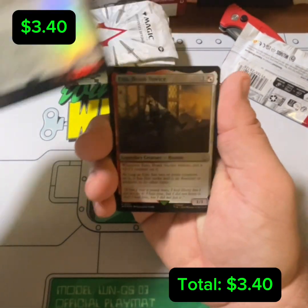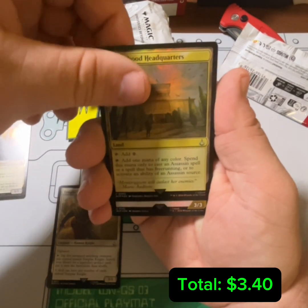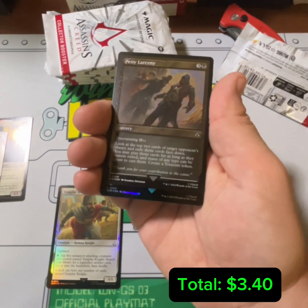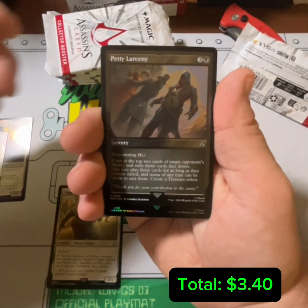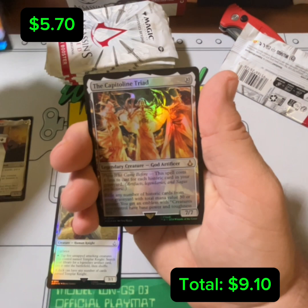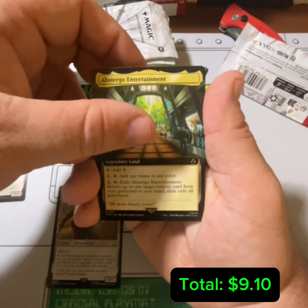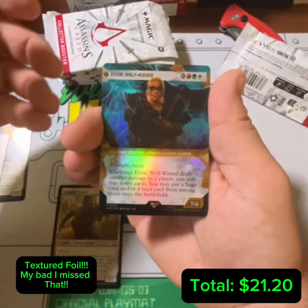Templar Knight — alright, starting off good. We got an Etzio up, Brotherhood Headquarters. Arno, Petty Larceny. For those of you who have not seen these foil-etched cards in person — man, they are phenomenal. I don't know what they did differently, but they are great. The Capitol Line Triad, very nice — we need that card. Abstergo Entertainment. Ivar Wolf-Kissed — that's a nice one.